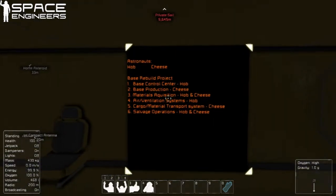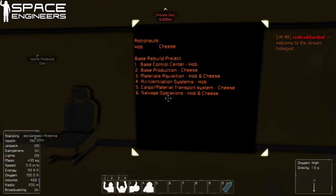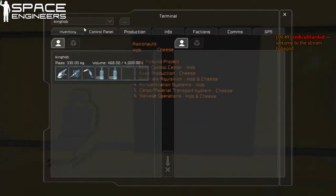On our lovely base rebuild project board, we'll see that we have two astronauts listed currently — this will change once Gamer Girl is able to join us. Right now the rebuild project consists of a control center, some production, materials acquisition, air vents, our air and ventilation system, cargo and material transport system — we intend to keep those separate — and salvage operations, which will consist of both Cheese and I going out and taking a look at things. Hopefully we don't all die while exploring the mineral asteroids like last time. Well, we have oxygen now, so it will be less likely.